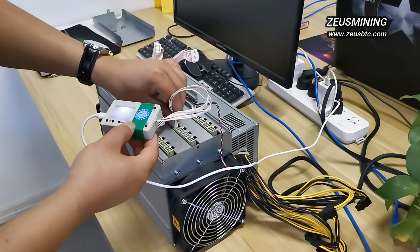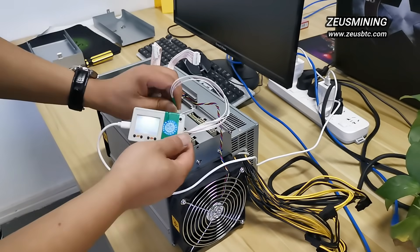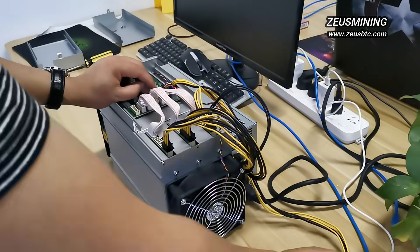Then, write the newly added hashboard with the same code. Now their internal code is consistent.